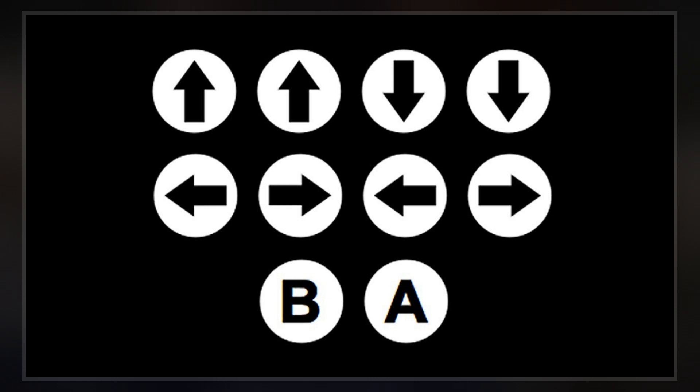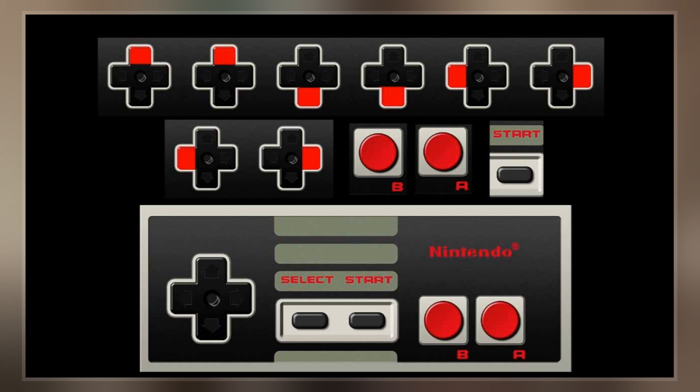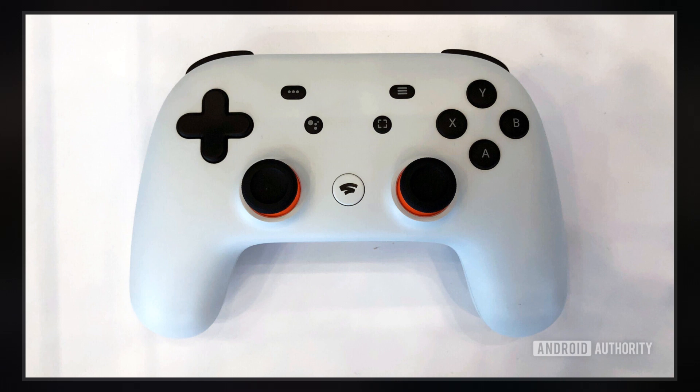The code has also found a place in popular culture as a reference to the third generation of video game consoles and is present as an easter egg in a number of websites. The code was first used in the 1986 release of Gradius, a scrolling shooter for the NES, and was popularized among North American players in the NES version of Contra, for which it was also dubbed both the Contra Code and 30 Lives Code because of its near necessity in-game.